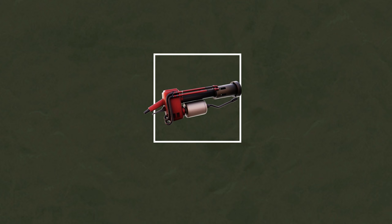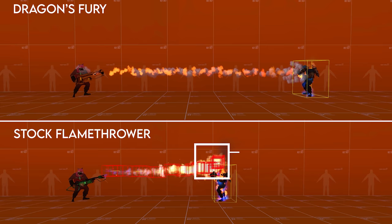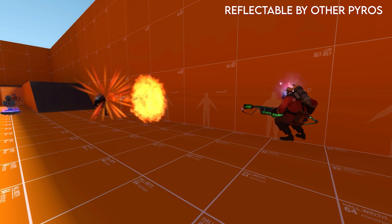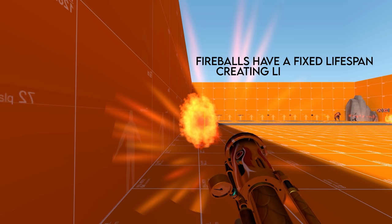First and foremost, the Dragon's Fury is not a flamethrower. It's a fireball shooter whose projectiles behave more like rockets rather than flame particles. They have a fixed hitbox size and velocity, rather than a variable stream of individual particles whose velocity is partially dependent on that of the Pyro. Like rockets, the fireballs can be reflected by other pyros, deleted by the Short Circuit, and are destroyed once they hit a surface.